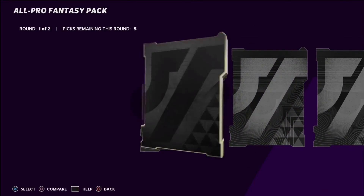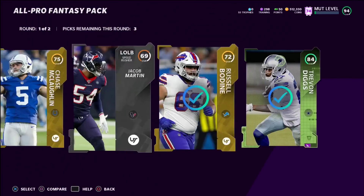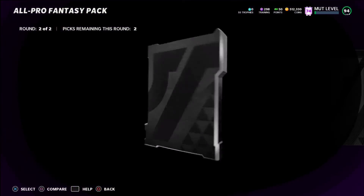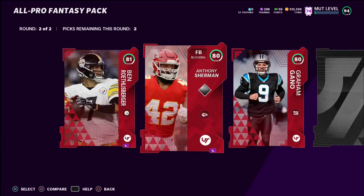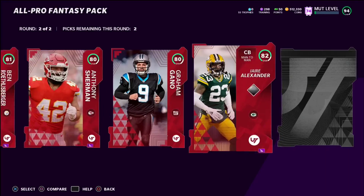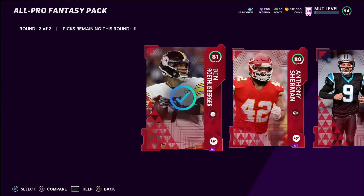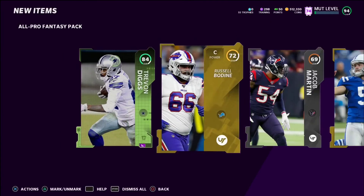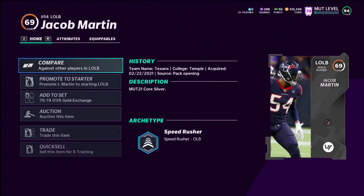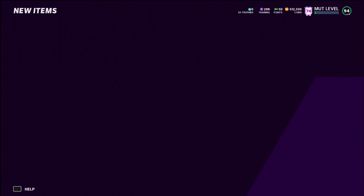Before we end the video, I want to open up one All Pro Fantasy pack because I love opening these — they're cheap and you get good stuff out of them sometimes. In the first round we get Trayvon Diggs, which isn't too bad. In the second round we get a core elite Big Ben, Anthony Sherman, Graham Gano, Jaire Alexander, and a Harvest Ben Gedeon. Definitely not the best pack but it is what it is.